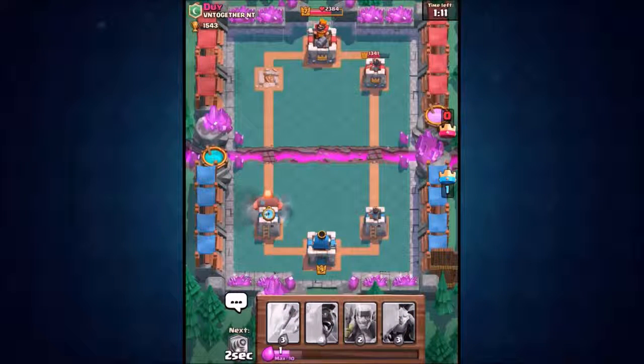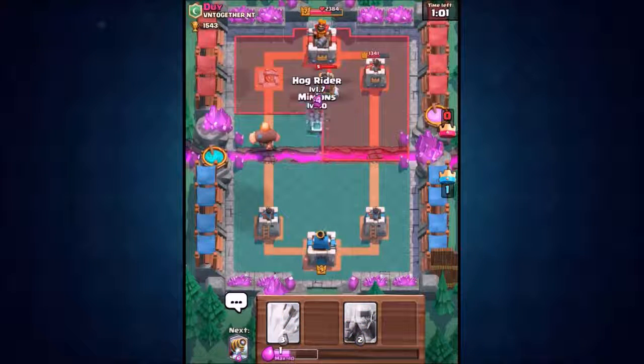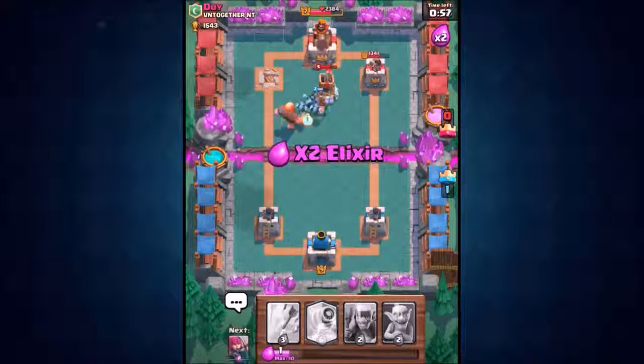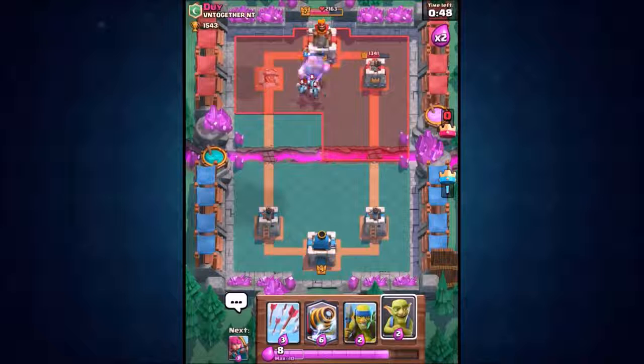Let's place the giant just in front of the tower to build elixir, then once we cross the bridge we send in a troop combo. We've got the hog rider ready and the minions — dropping minions in too. Keeping the arrow cards because I know he'll have minions ready. He's only dropped three minions so we're not using arrows yet. We want a three crown victory here.